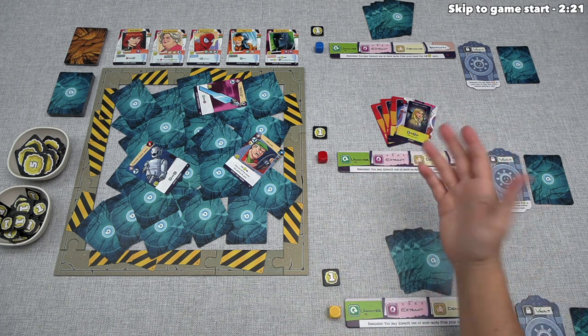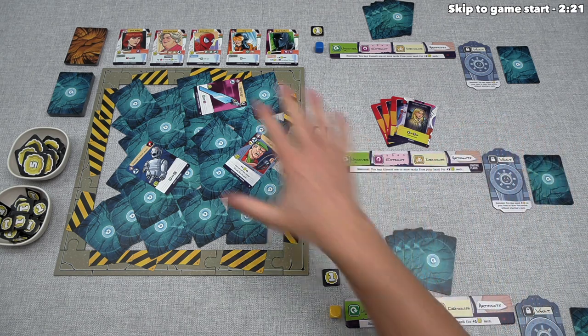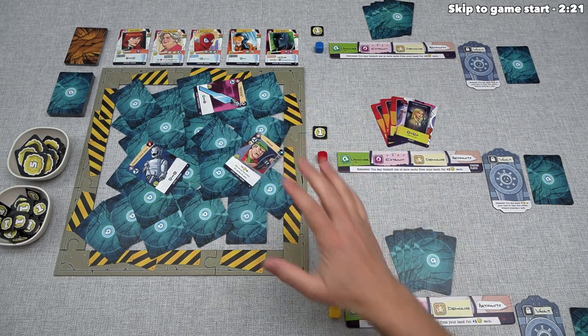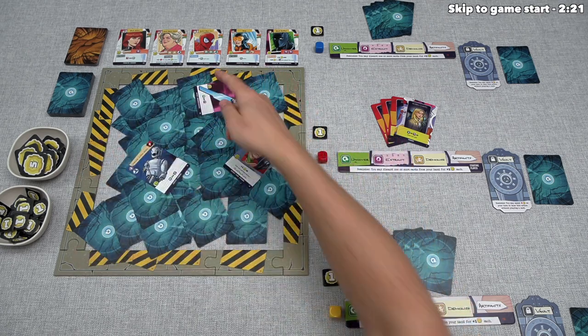Let's start with a brief overview. In the game, each player is the manager of a damage control cleanup crew. In the city, there's been a battle between heroes and villains, leaving a bunch of rubble in the streets. That is represented by all of these cards, most of which are face down but some are face up.